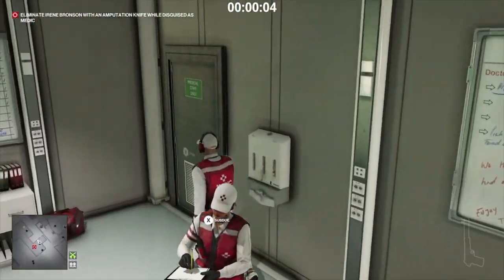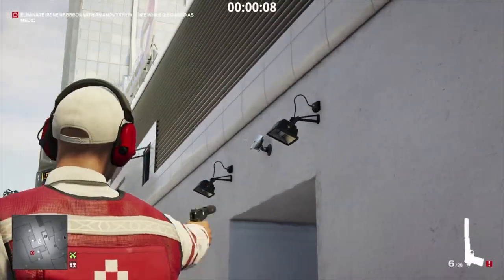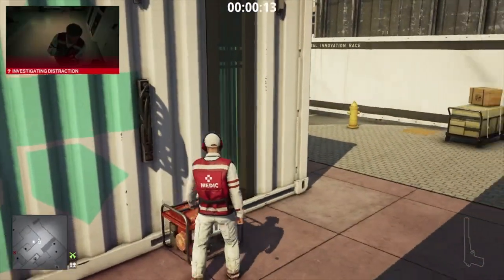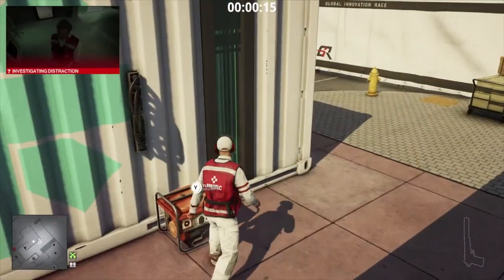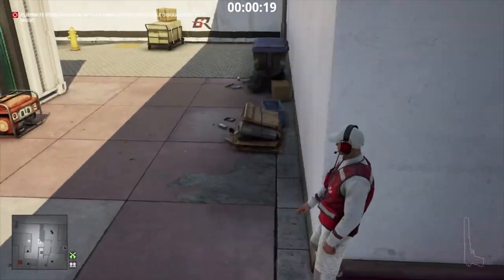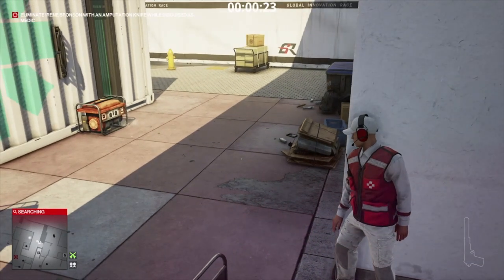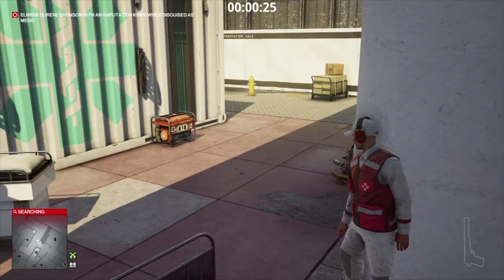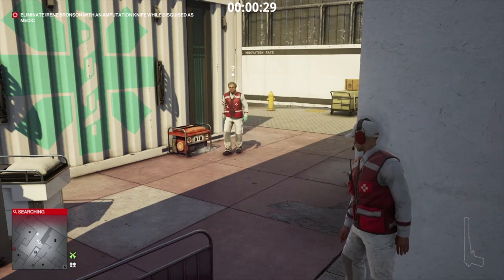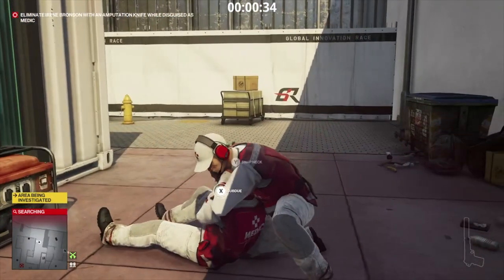For this one we need to take out our target with the amputation knife, which is so brutal. So we'll take out this camera and we'll create a distraction for the other medic inside this building. He is an enforcer so you do need to hide away so he doesn't find you, but he's going to come out and investigate.